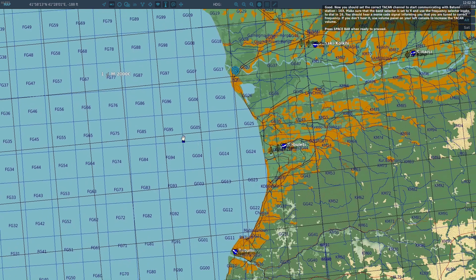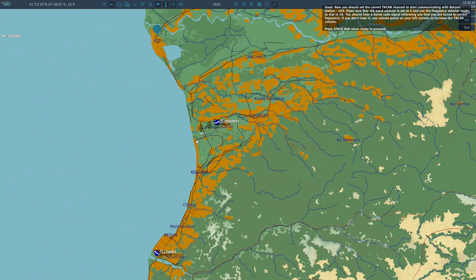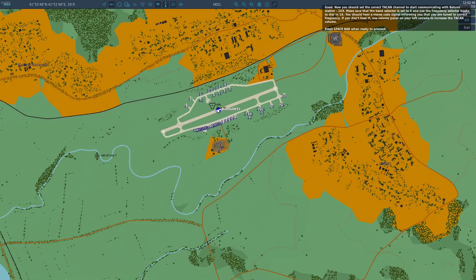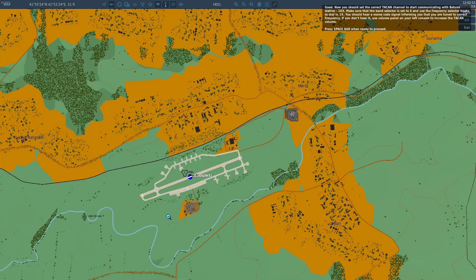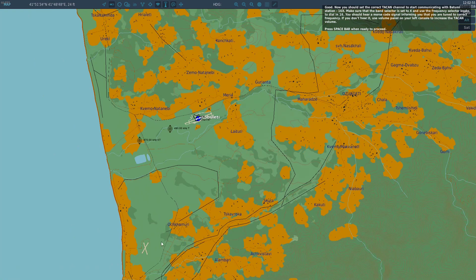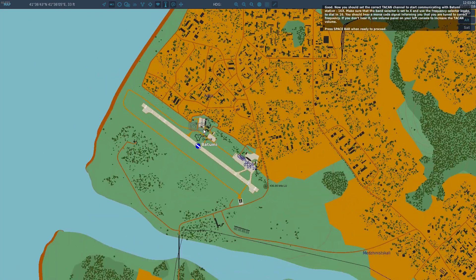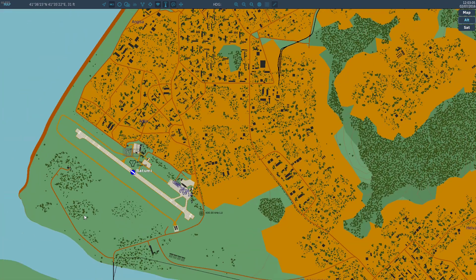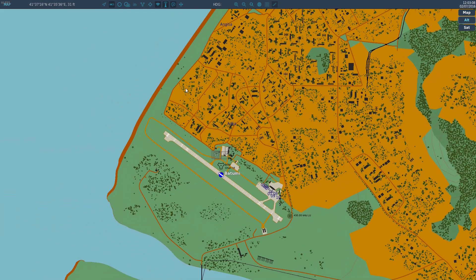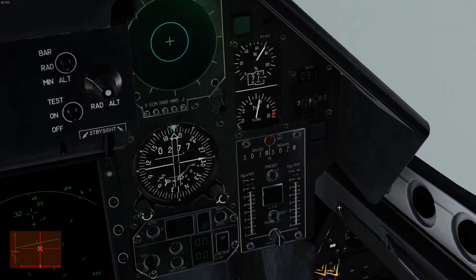I forget what the Beacon ID is for Batumi — it might be BT. Let me switch to the F10 map and take off the grids to have a look. The letter code KBL — no, that's Kobeletti. Where's Batumi? Batumi's down here, and BTM is the letter code for Batumi. So that was almost right. Let's go back to the cockpit and hit Spacebar.